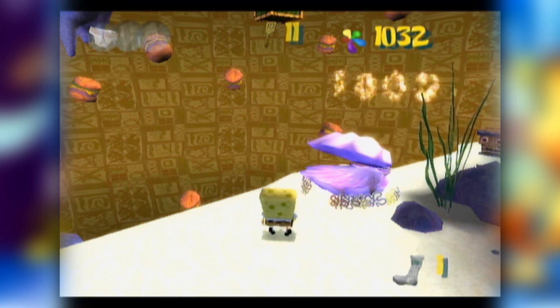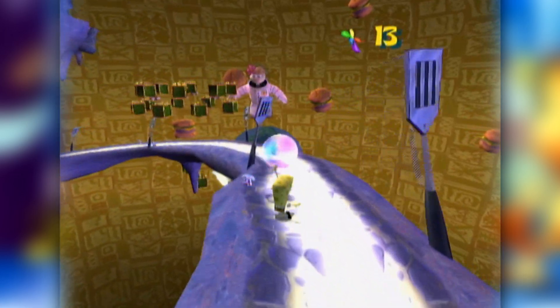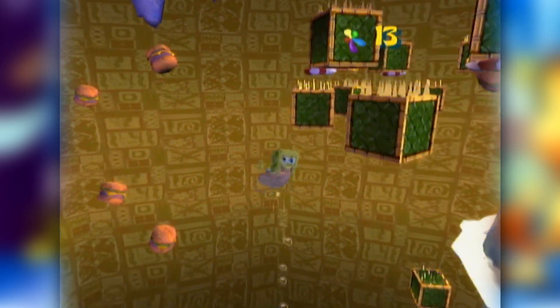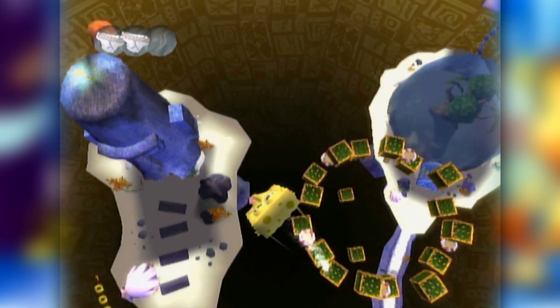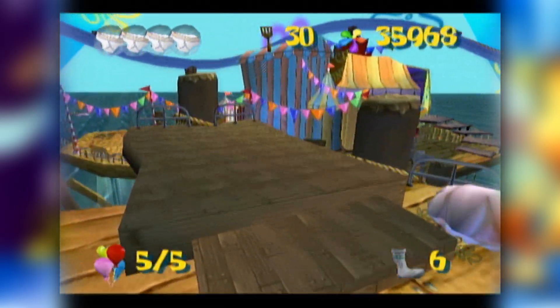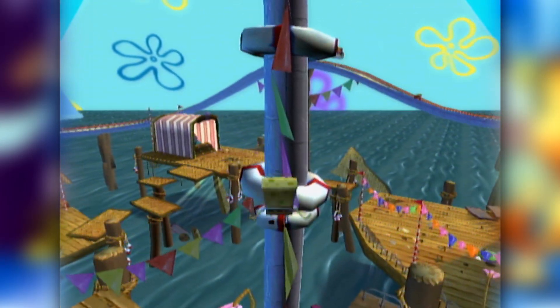Taking us back to SpongeBob's Dream, the player can opt to either pay this clam their entire paycheck, or perform a scary-looking jump off the slide to get stuck on this block. Funnily enough, the trampolines are still in motion for some reason even without paying the clam. Other clams, like the one in Goo Lagoon, can be skipped over because of these flags that have collision — a very odd choice by the developers.